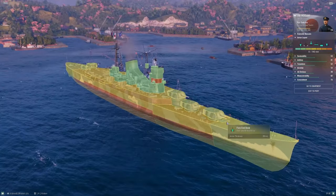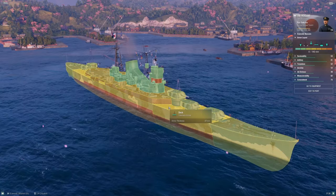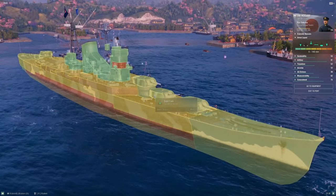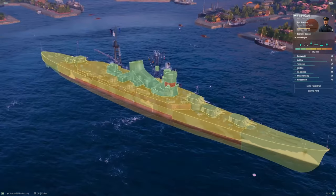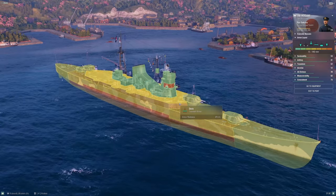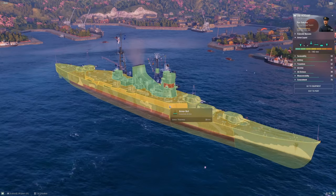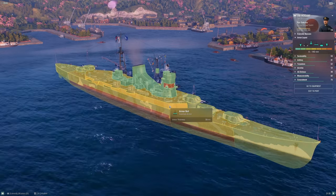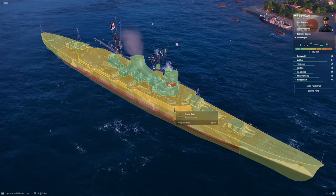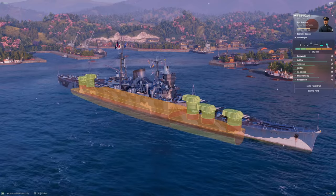I genuinely feel like Mogami is a ship that almost needs two different versions to start balancing it better. The armor scheme isn't doing you any favors, your health pool hasn't materially increased from Tier 7, and you're now seeing Tier 10 matchmaking. There's a lot to dislike about Mogami's survivability. It doesn't matter how good or bad you are at cruisers — Mogami is going to test you and punish you in ways that will make you frustrated, and there's nothing you can do about it. It's just part of the joy of playing the ship.